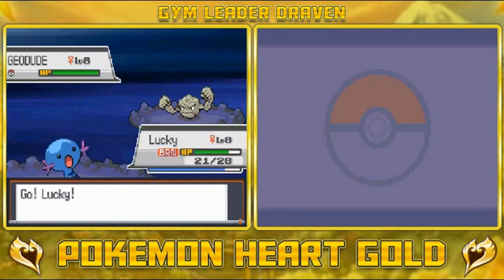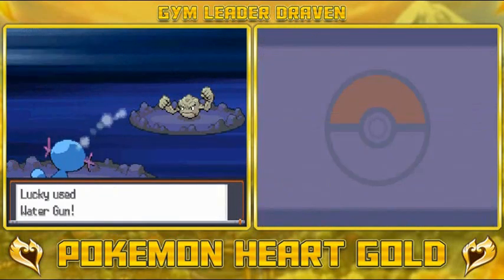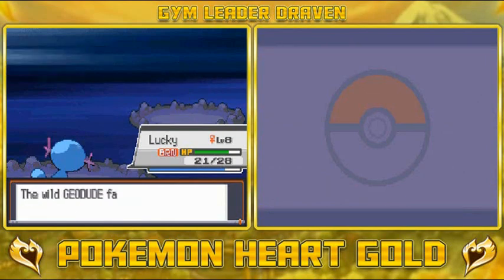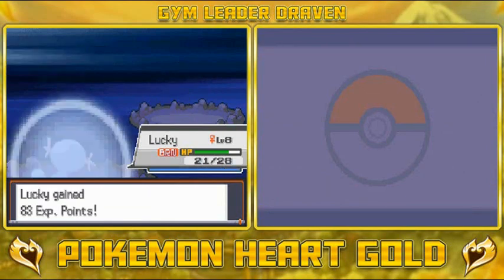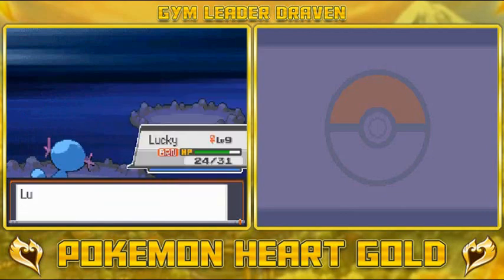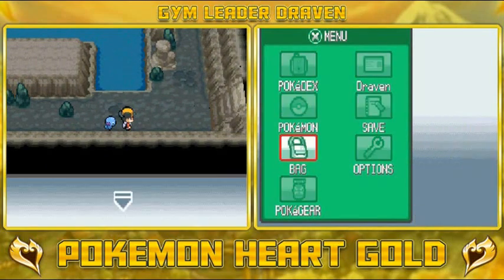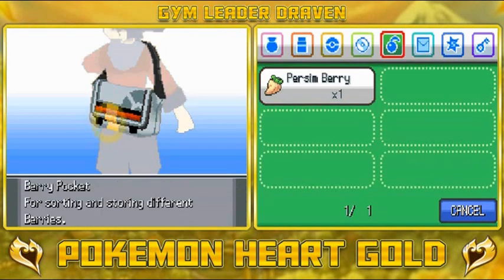Here we have another Geodude, so let's go Lucky — use your Water Gun and don't get burnt. BAM, Level 9! And it's learning Mud Shot, so now we're working with something. It's learning another solid move. We are almost running out of repels — we've got two, so we've got to make them count.